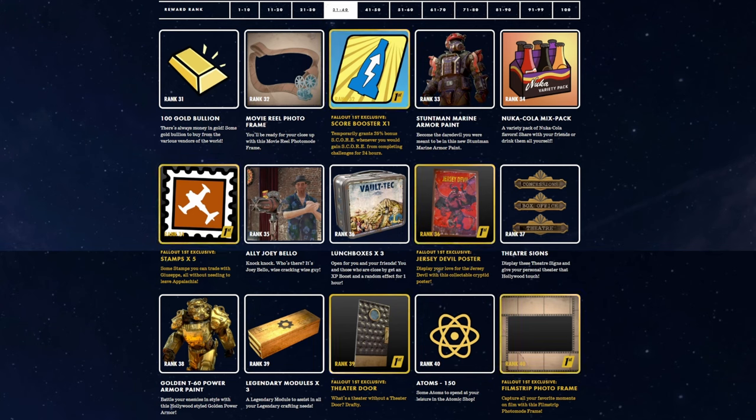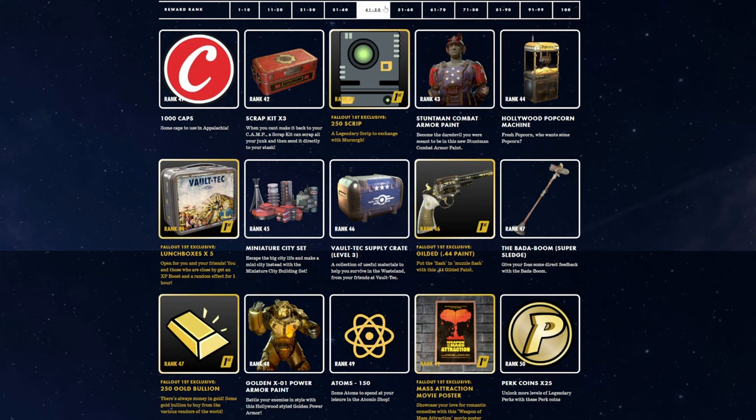Rank 31, 100 Gold Bullion. Rank 32, Movie Reel poster photo frame — it would be nice if we could put our photos on the wall. Rank 32 Fallout 1st gets the Score Booster, so we've got a couple of Score Boosters now. Rank 33, Stuntman Marine Armor Paint — I really like the look of that. Rank 34, new Cola Mix Pack. Rank 34 first gets five more stamps. Rank 35, Joey Bellow, the new ally — we definitely want to get to them and see what they're about. Rank 36, Lunchboxes. Rank 36 first, Jersey Devil poster for Fallout 1st. Theater Signs at Rank 37. Rank 38 gets the Golden T60 Power Armor.